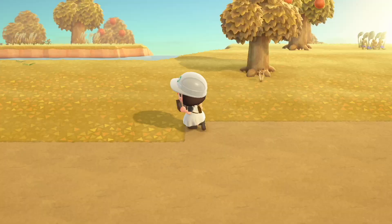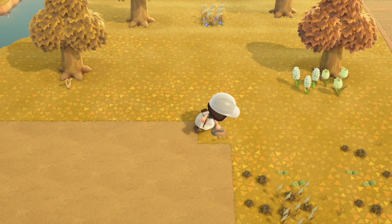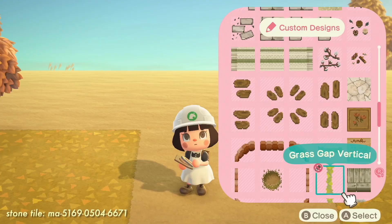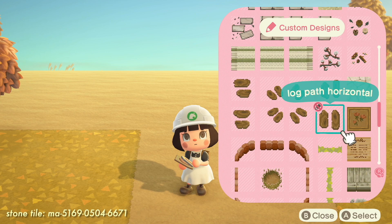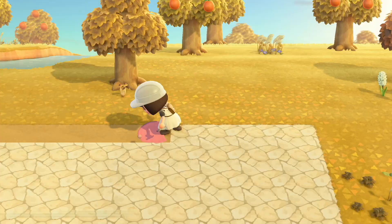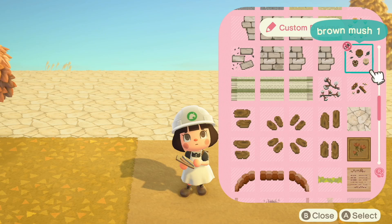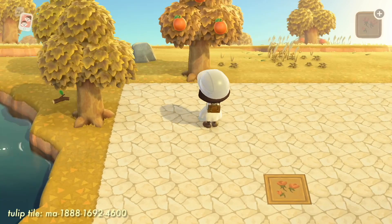How much space you make really just depends on your layout — I do go ahead and add more to the area as I go, but this is a great place to start. From there I fill the whole area with this beautiful tile. I love this tile in particular because it has a little bit of an orange tone, which goes really well with my orange fruit trees and the browns in the autumn grass. This is the base for my plaza.